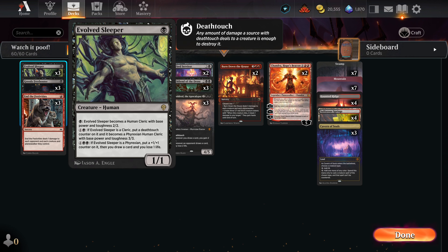The usual one-drop for me when it comes to black is the Evolved Sleeper — a 1/1 black with three different tap abilities. The first gives it a 2/2 cleric base, the second makes it a 3/3 Phyrexian human cleric, and the third, for two black and two other, gives it a +1/+1 counter and lets you draw a card. It comes out early and continues to be relevant as the game progresses.